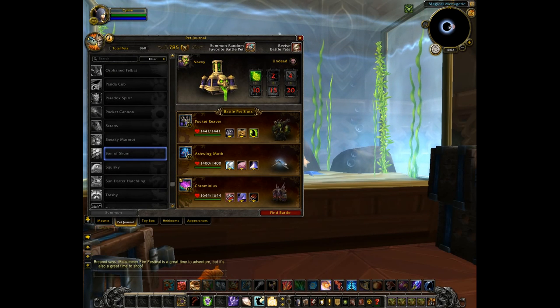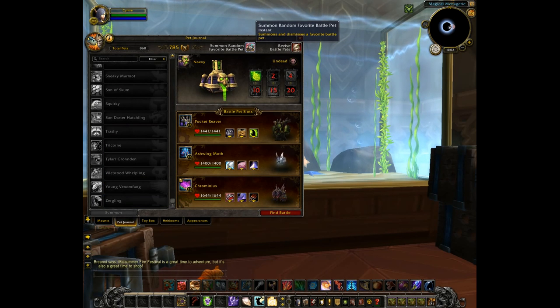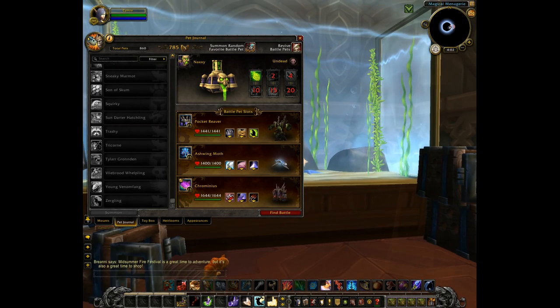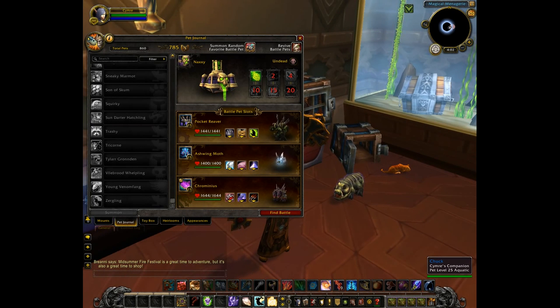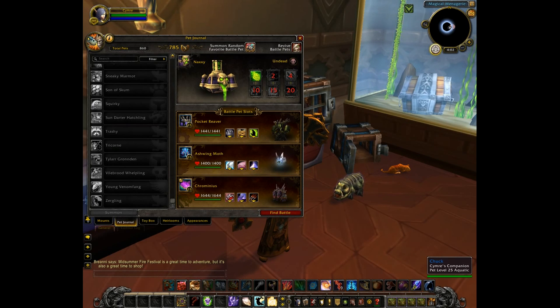And I think that was it for new pets. I also noticed this: Summon Random Favorite Battle Pet — I think that's pretty cool. Let's see who it summoned... Chuck! Pretty cool choice. He's my go-to for the Crocolisk every time I add one to a team.